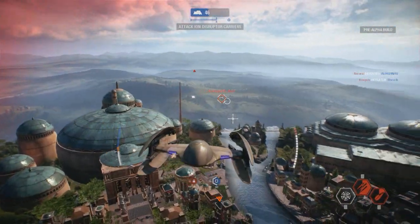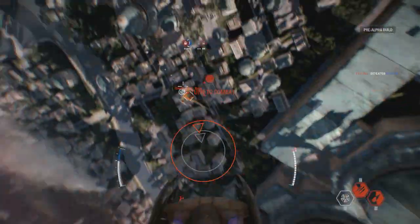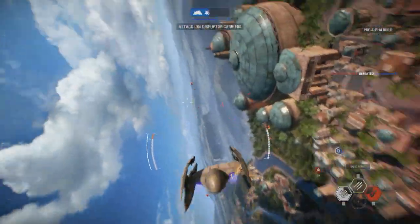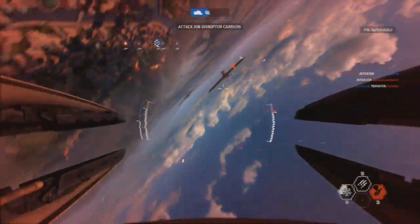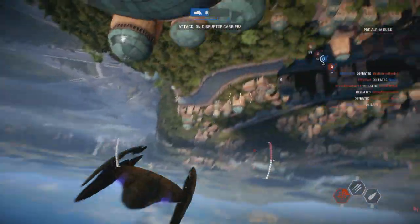I'm going to lock on to an enemy pilot and hit him with my laser missile and do significant damage. But now I have an enemy pilot trailing me so I have to use my agility ability, go into first person perspective to get a better lay of the land, and look directly at the ground.